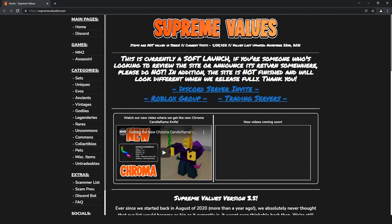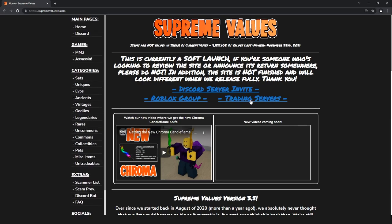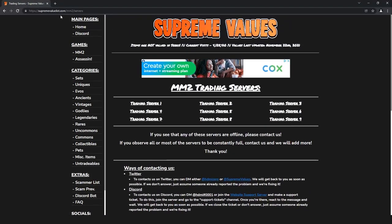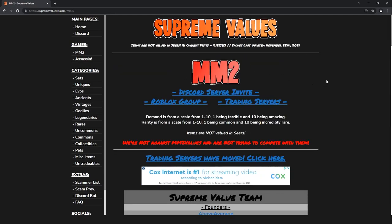Now, once you're at this page, you can go to any of the other pages via the sidebar. And if you want to access trading servers, they are linked right here. As you can see, the trading server is right there. Let's go ahead and go to the MM2 page, just for an example.